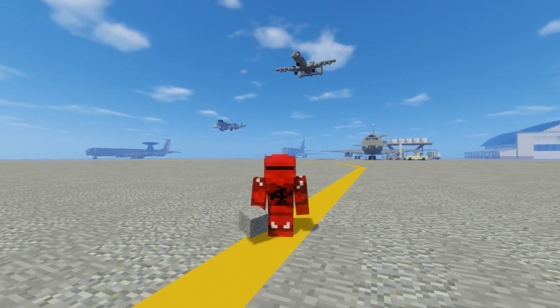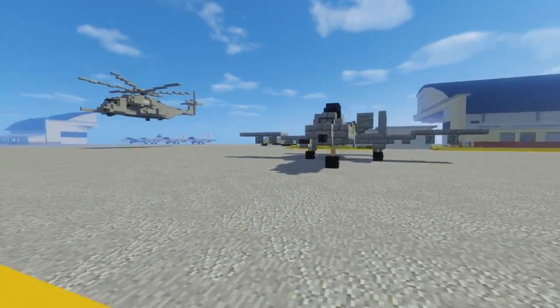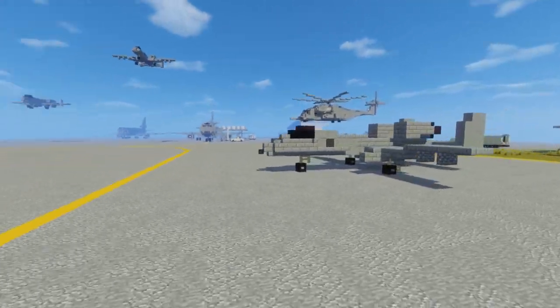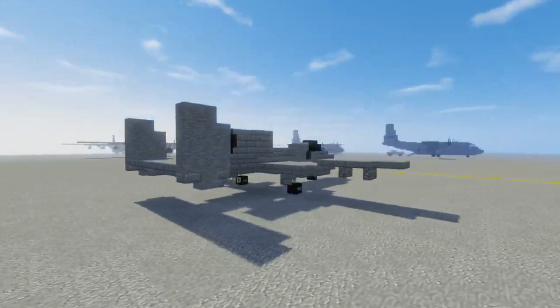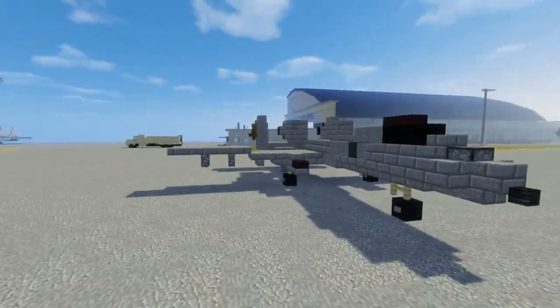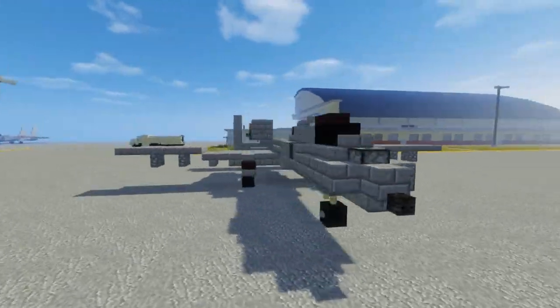Hey, what's up guys, it's CraftyFox of Minecraft Military Force and today we're bringing out the A-10 Warthog. Officially it's the Fairchild Republic A-10 Thunderbolt 2, but people just call it the Warthog. And it's designed by Vulk, who is another builder on Foxshot. And yeah, this is what it looks like.